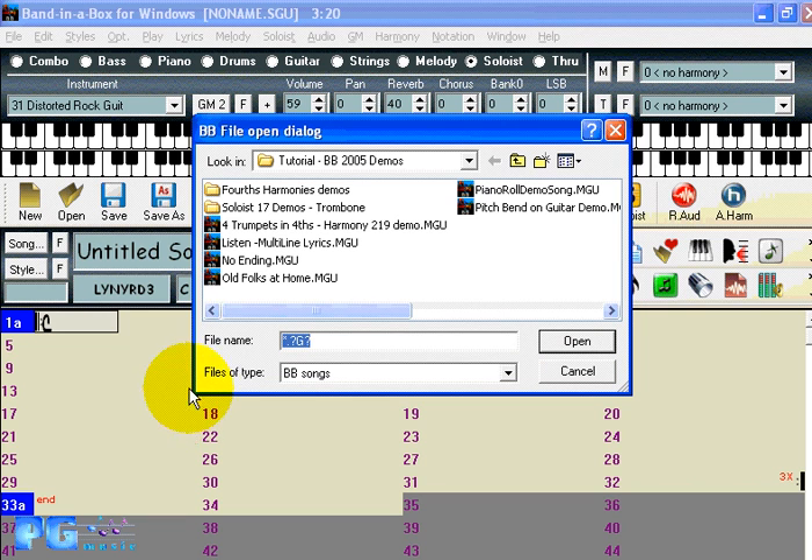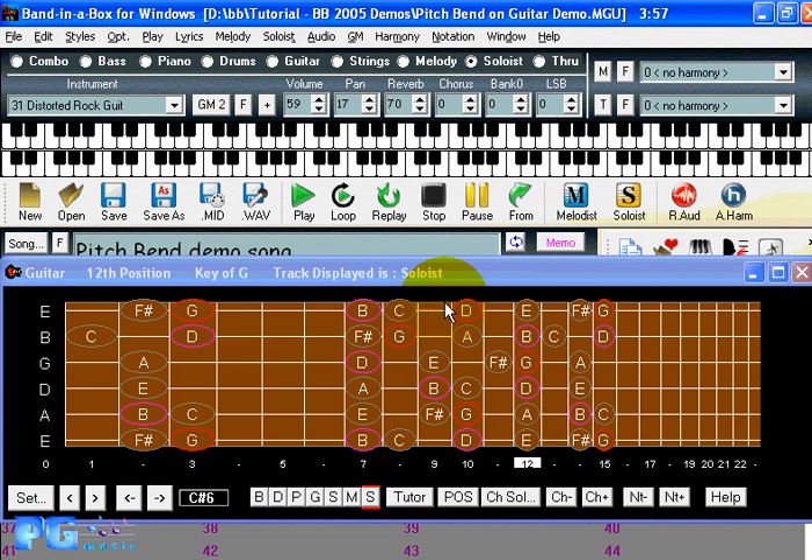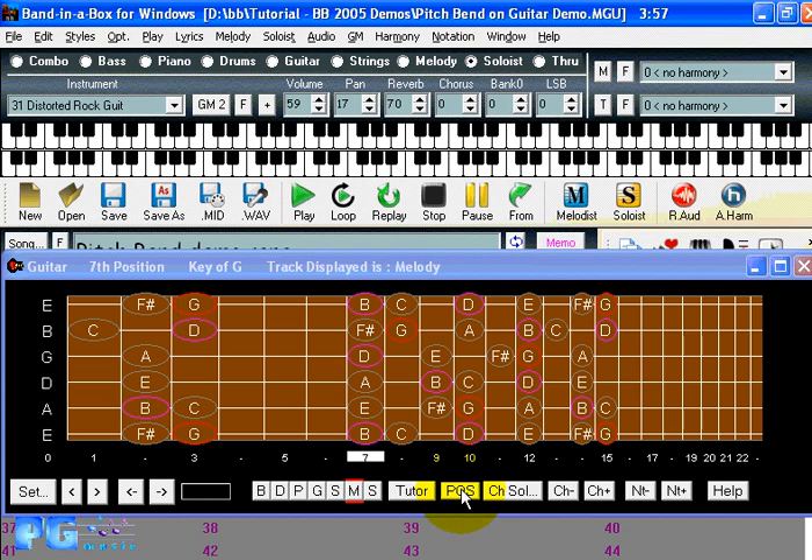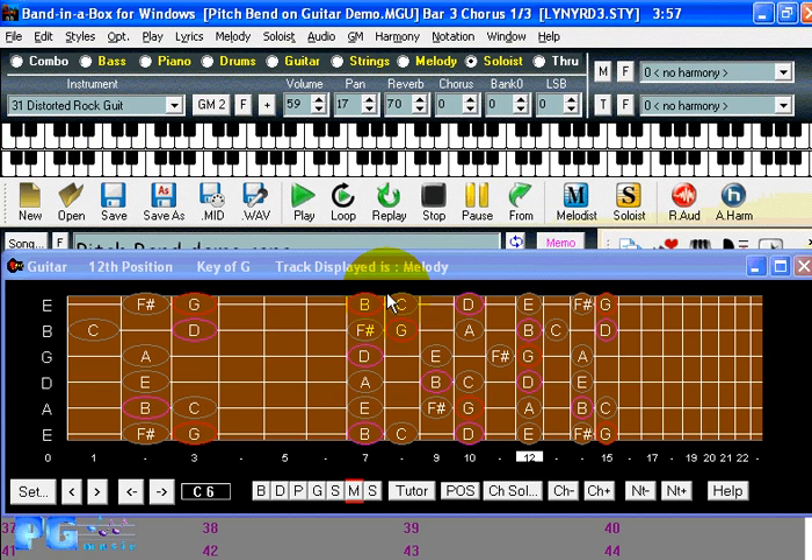We want to open a song from the 2005 demos to demonstrate a pitch bend on the guitar window, which is another new feature. Opening up the guitar window and putting it on the melody, you're going to hear a pitch bend on the melody and see it demonstrated visually. Green notes represent normal notes; blue notes are notes that have a pitch bend in them, and the blue notes will move up and down as the pitch bend goes up and down. Notes bending up are shown in blue; notes bending down are in a lighter blue color.